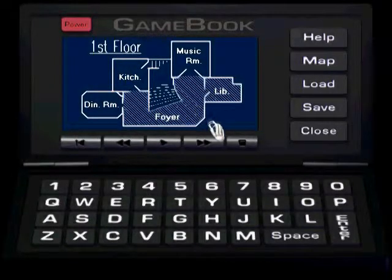We see the foyer and the library have diagonals through them, which means we can access those rooms. We can't necessarily interact with everything in there — sometimes, actually most of the time, we have to solve a puzzle first.